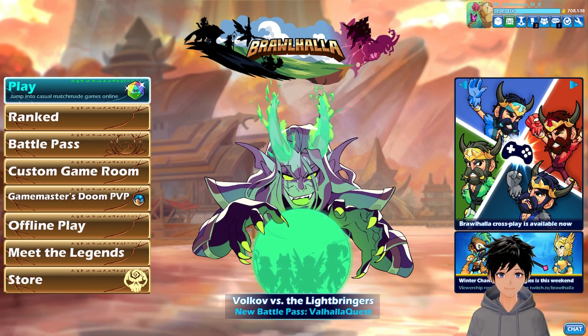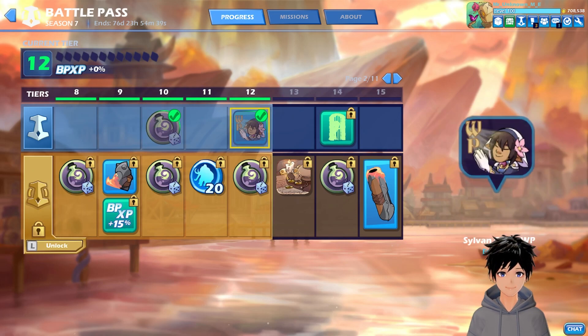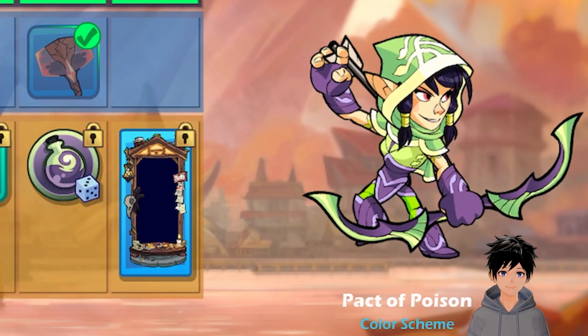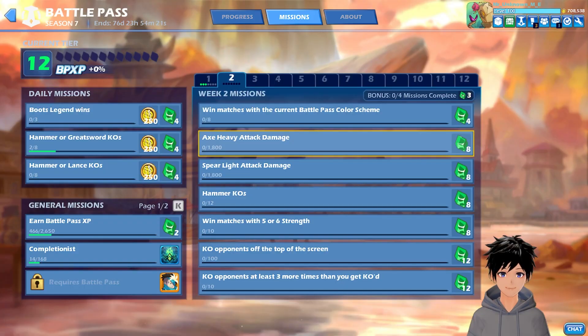Hello everyone, welcome to my channel. In this video we are going to look into Brawlhalla Battle Pass Season 7 Week 2 missions. For this week we have got: win matches with current battle pass color scheme — you have to win matches with this current battle pass color scheme. And then we have got axe heavy attack damage.